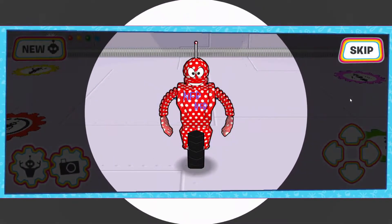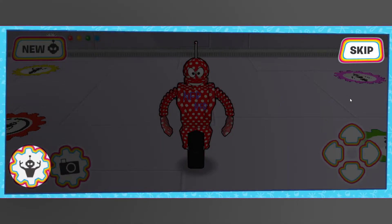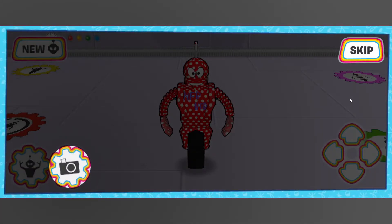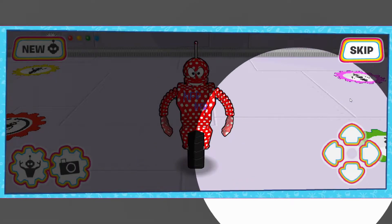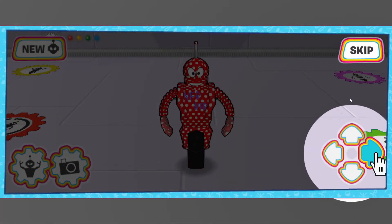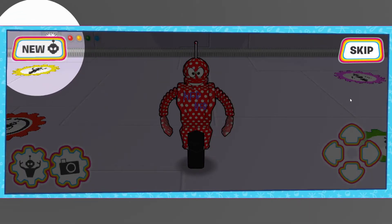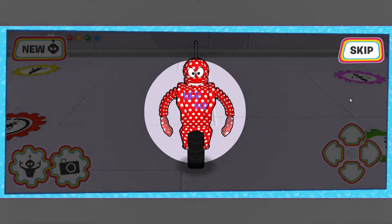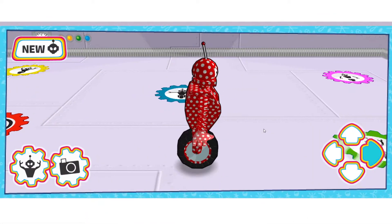Welcome to the Robot Testing Grounds! Use your mouse to click on the test button to test your robot's strength, or click on the print button to pose and print a picture of your robot. Use the arrow keys on your keyboard, or click on the arrow buttons for the direction you want your robot to go in. If you ever want to make a new robot, just click the new button. There are lots of fun things to do in the testing ground — make sure to look around!